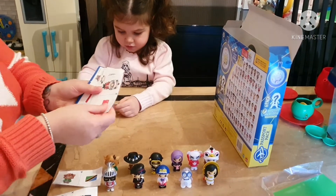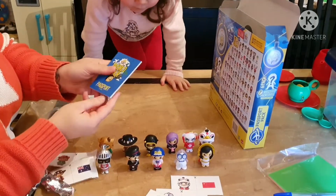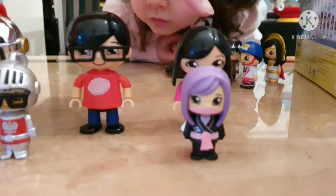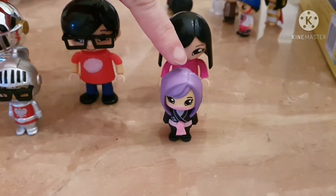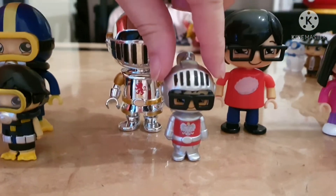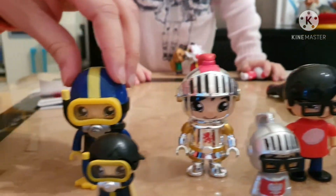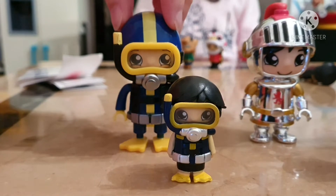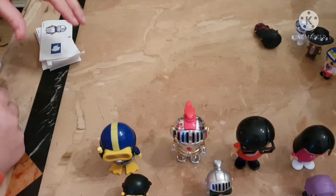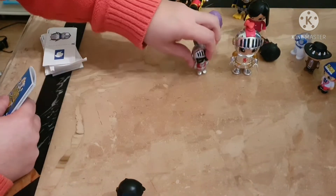Just to recap on the starter pack - you get stickers for each figure and also the world map. We've got the other figures out of Isabella's collection for a quick comparison. This is his mum from series six, and here is the one we just got in the World Tour. This is the original figure for his dad and the one we got in the World Tour. There's also a Sir Ryan figure just to show you the size comparison, and Scuba Ryan alongside the Scuba Ryan we got in the World Tour today - just to show the size difference.